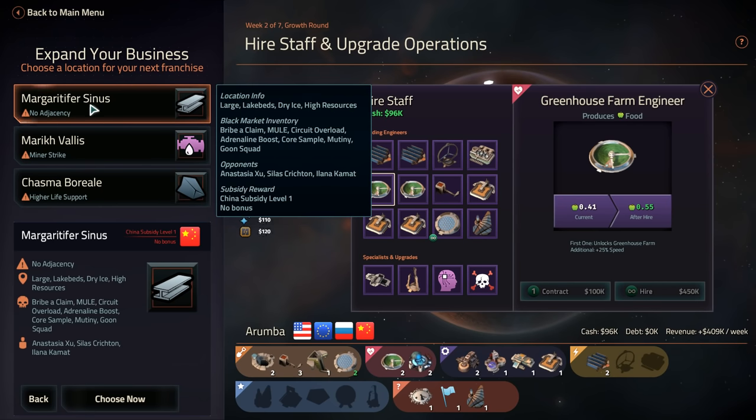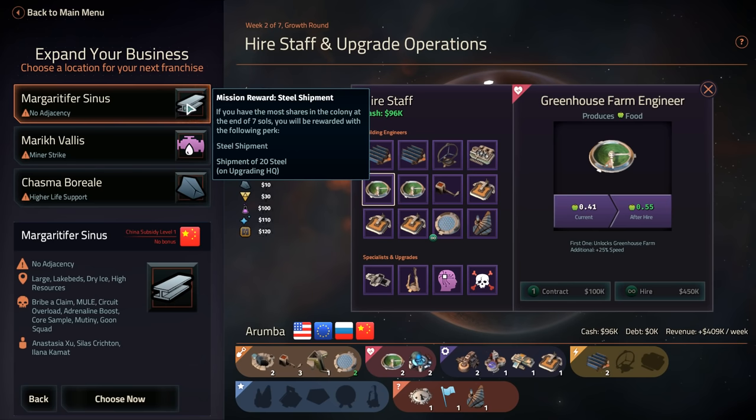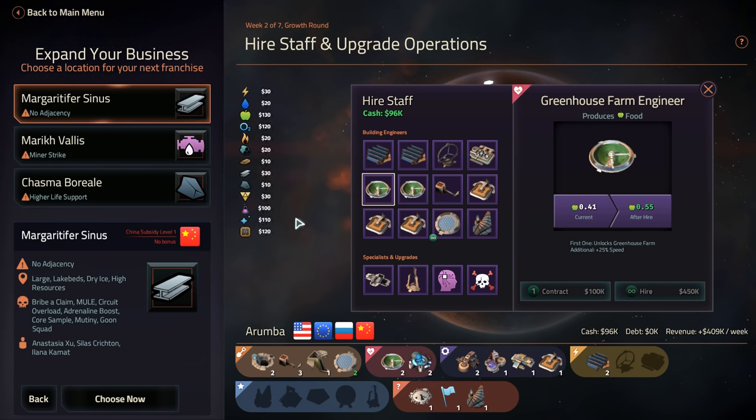We're going to go for Margaratifersinus for the steel shipment if at all possible. Large lake beds, dry ice, high resources. We can bribe acclaim. We can do the mules, circuit overload, adrenaline boost, core sample, mutiny, goon squad.